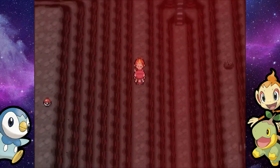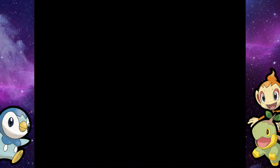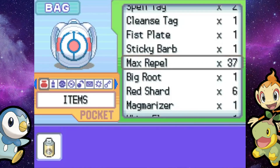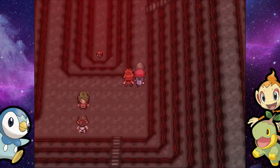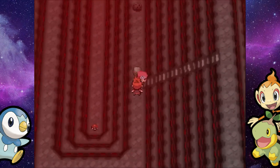If only we had Rock Climb and didn't have Buck with us, we'd be good. But no, Buck is with us unfortunately. In the back room we'll find Team Galactic Grunts and Charon again. Luckily, if I'm remembering correctly, we don't have to battle any of them.